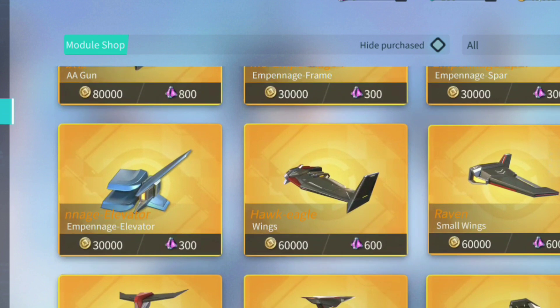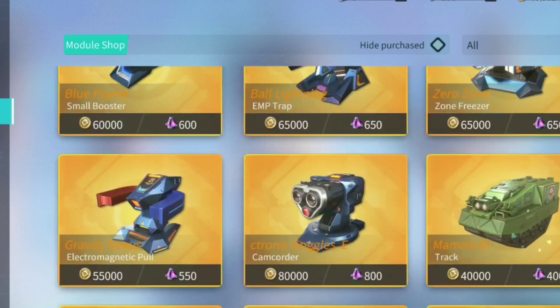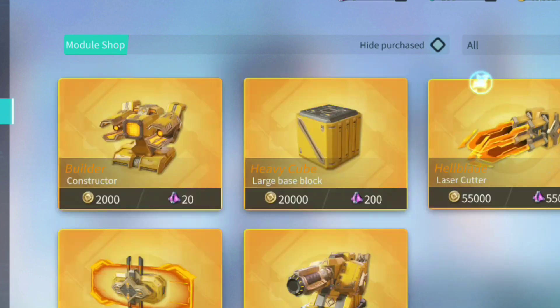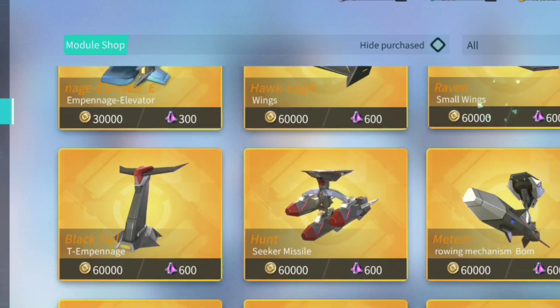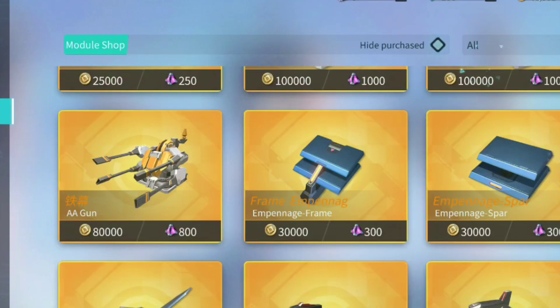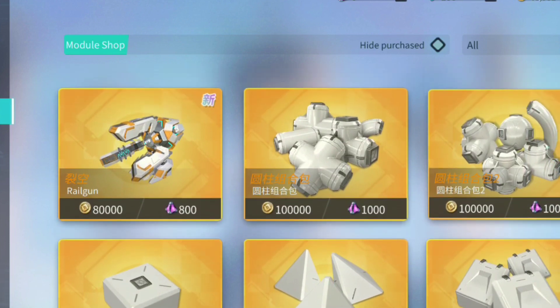Then you have all the building blocks, and that's pretty much it other than the AA gun, which is pretty cool. They still have all the other normal modules to buy, which is still a lot, and I'm pretty sure they're still adding more. We'll see from the new season. But first off, let's check out the railgun.